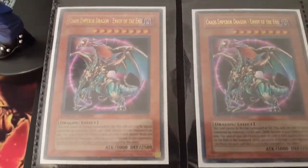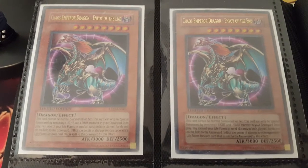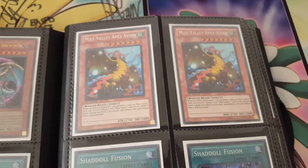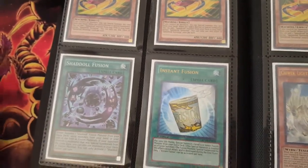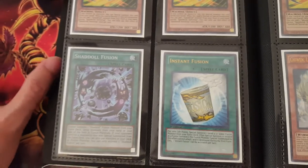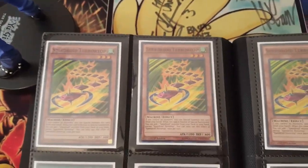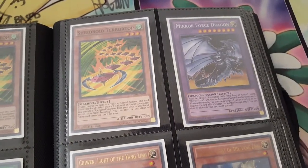I have one Original Pack First Ed Coral Dragon. I have two Chaos Emperor Dragons Ultras, both with the misspelling York misprint. I have two First Ed Mixed Battling Apex Avion Secrets. I have four Shedal Fusions all from Pack First Ed, and also one that's First Print Unlimited. I have three Speedroid Tera Tops First Ed.